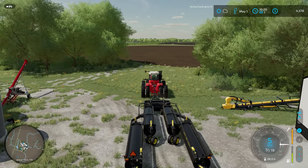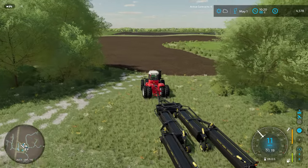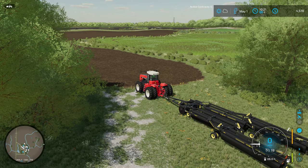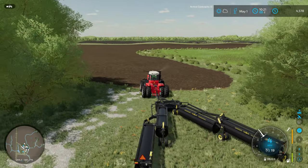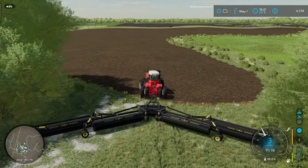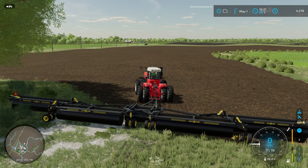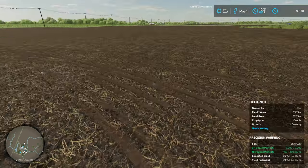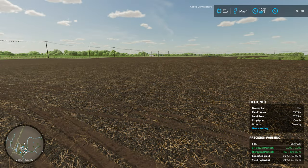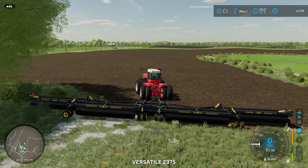Hello and welcome to Cutter Farms. We're back with another episode of Edgewater Saskatchewan and we're picking up here in spring. We've got all of our crops seeded, and today we're going to be rolling our two canola fields. The field says it needs rolling and we are trying to maximize our crop productivity, so I went ahead and leased this roller.